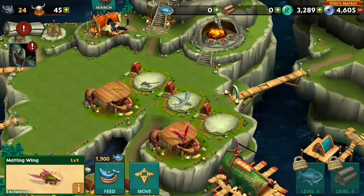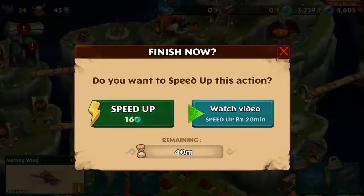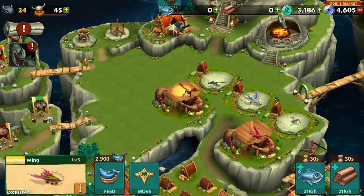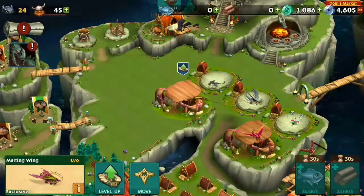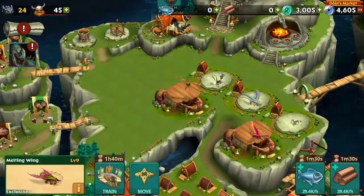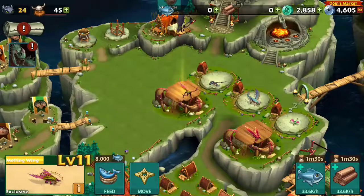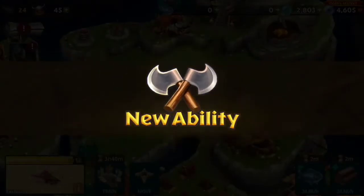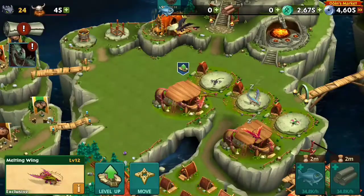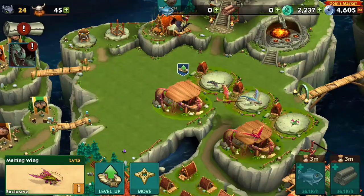Alright, I got Fang Master to do and then Melting Wing. I'll do Melting Wing first. Level up, new abilities. He'll get 34,800 fish per hour. It's not bad. But I need big people. We can move on to the legendary dragon if we want.